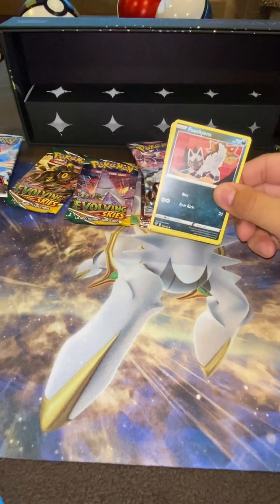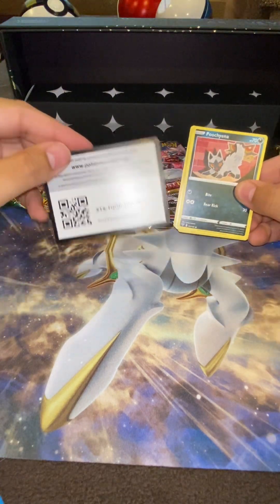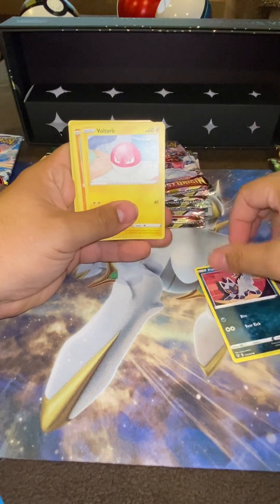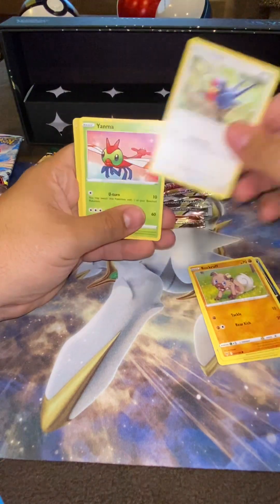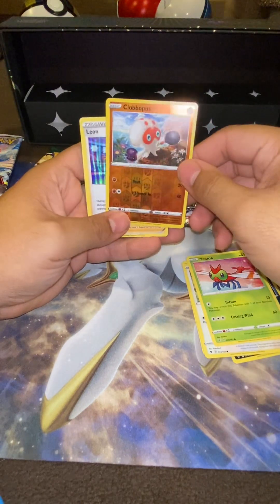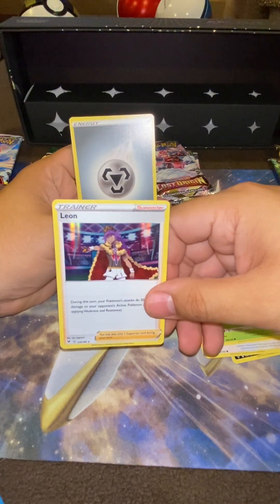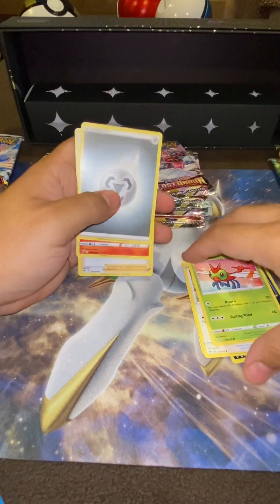I'm not going to peek at the code card. There's a number — I know some people collect it, I don't. Here we go: Full Art Orb, Rockruff — this is the reverse — and the Trainer Leon. Not very good, that kind of sucked.